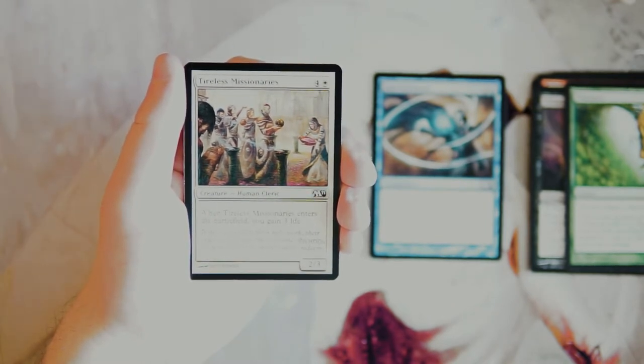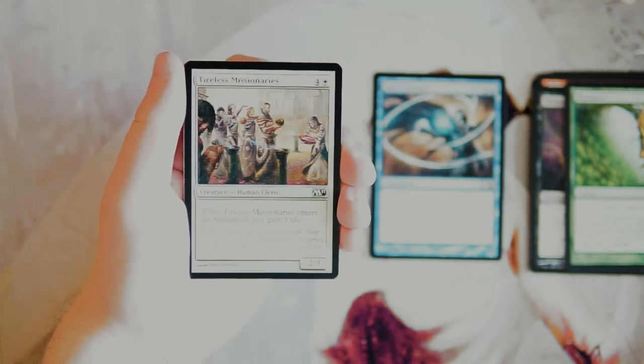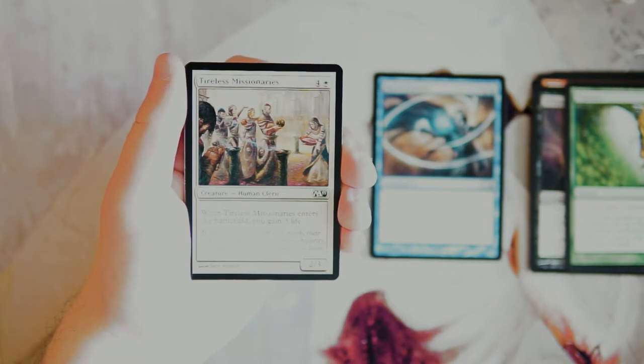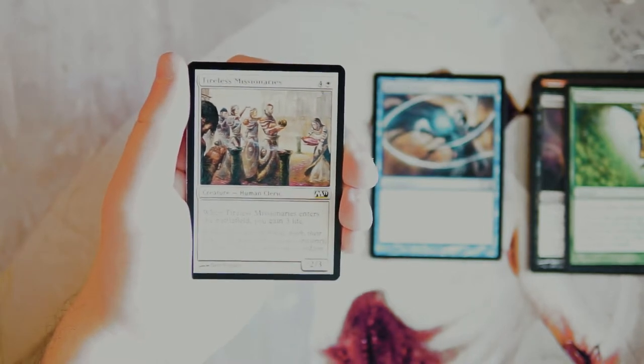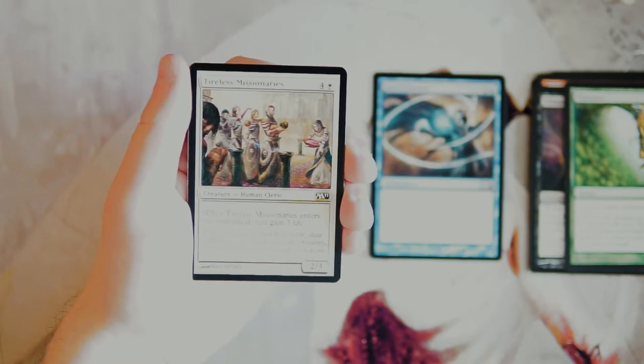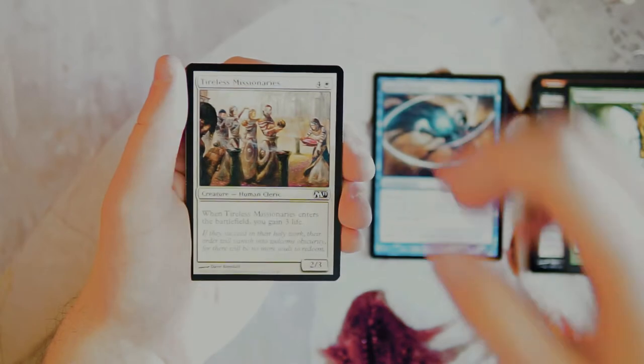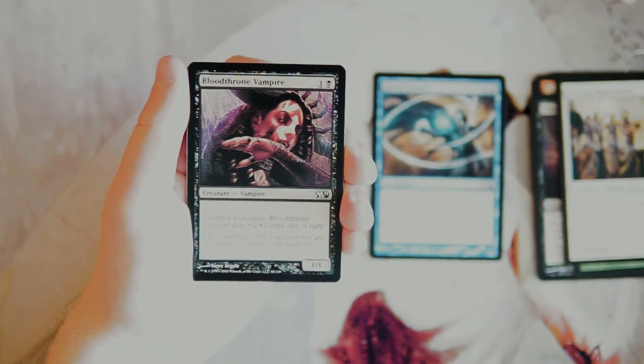Tireless Missionaries is a 2/3 for four and a white. When it enters the battlefield, you gain three life. I absolutely do not like this card — I think it's terrible. For five mana you're getting a 2/3 and a few life, which is very very bad. This is going to be outclassed like crazy by turn five, and three life really isn't going to help you at that point. Not a fan.